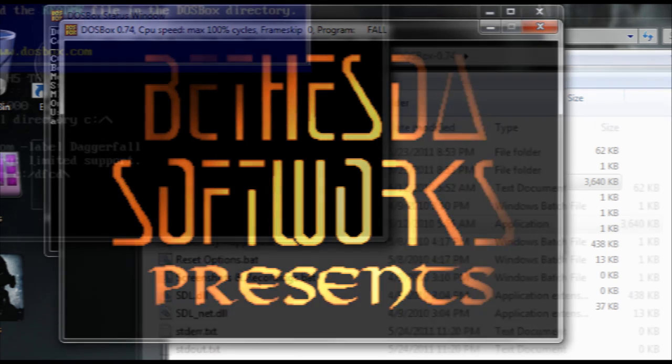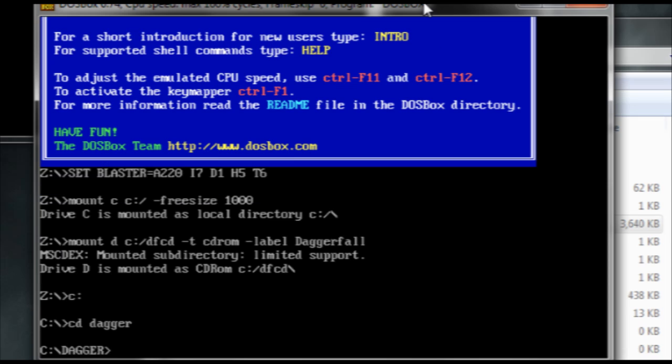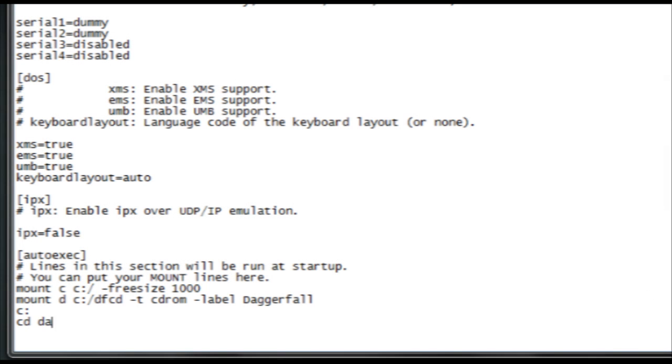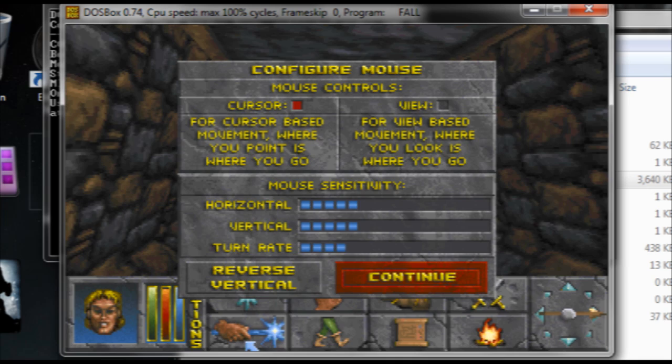One more thing to remember: the next time you start DOSBox it's going to put you just in the C drive, not in the Dagger folder. So you want to type "CD dagger" before typing "dagger" to start the game. Or you can just add that to the DOSBox options file so that it does that automatically when you start DOSBox. And that's it. The first thing you should do is configure controls to your liking — I'd recommend putting the mouse controls on view-based.